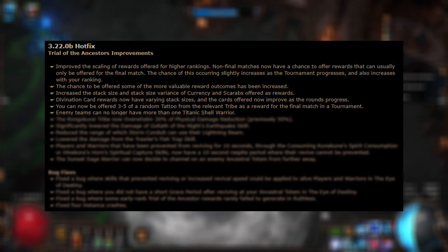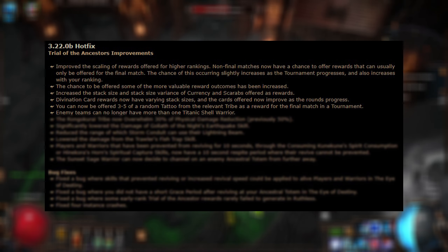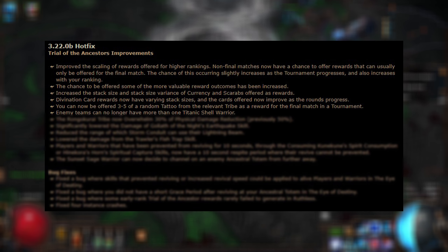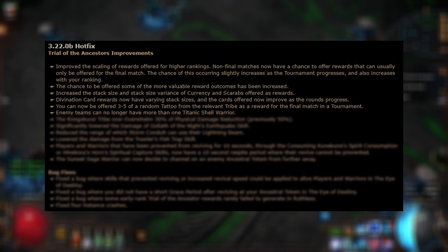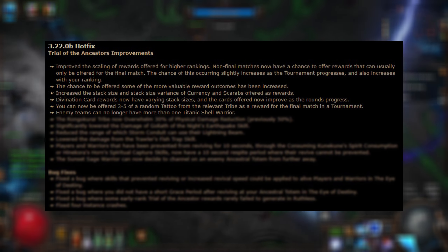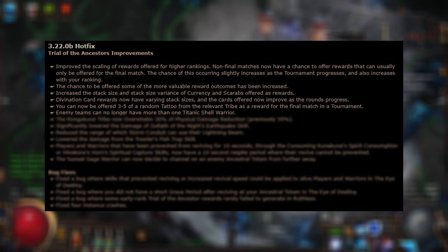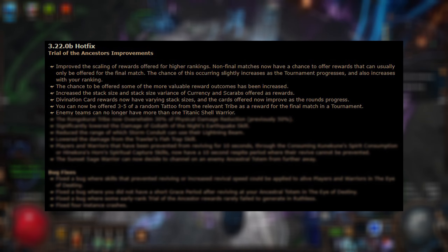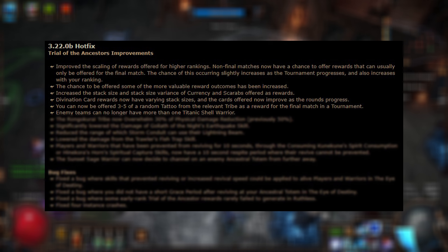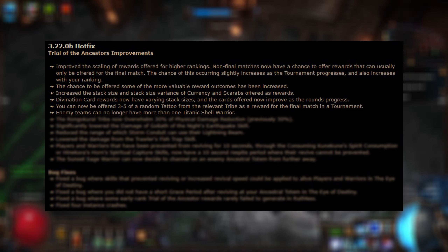The Rongo Kurai tribe now overwhelms at 30% of physical damage reduction, previously 50%. This goes a long way to explain why a lot of people said that despite their armor, they were getting one-shot — the enemy was literally negating your damage reduction from armor. This also explains why I wasn't getting one-shot, because I was mitigating their physical damage through phys taken as from either Lightning Coil or Cloak of Flame. Because I was taking my physical damage as elemental, it could overwhelm my physical reduction all it wanted, and my resistances still kicked in without an issue. This is why physical damage taken as is often a better defense than armor.